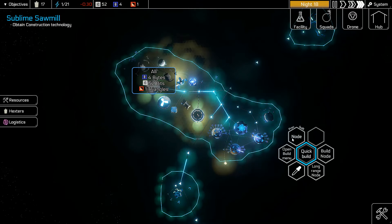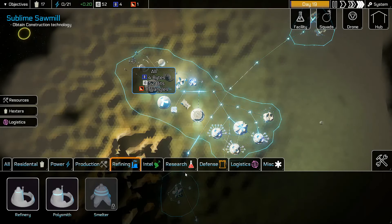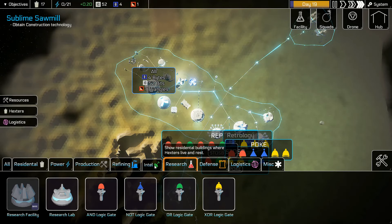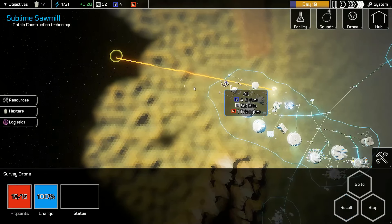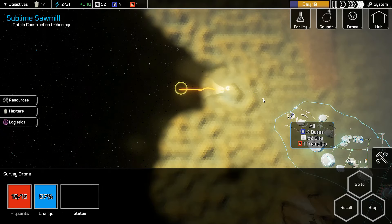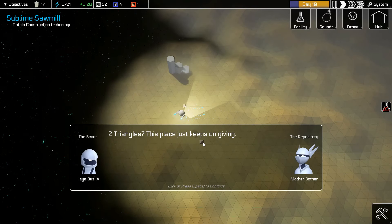It now tells you your previous built one too, which is very cool. Refining smelter — I don't really need that yet. Let's grab the drone and go here. Something — two triangles. This place just keeps on giving!